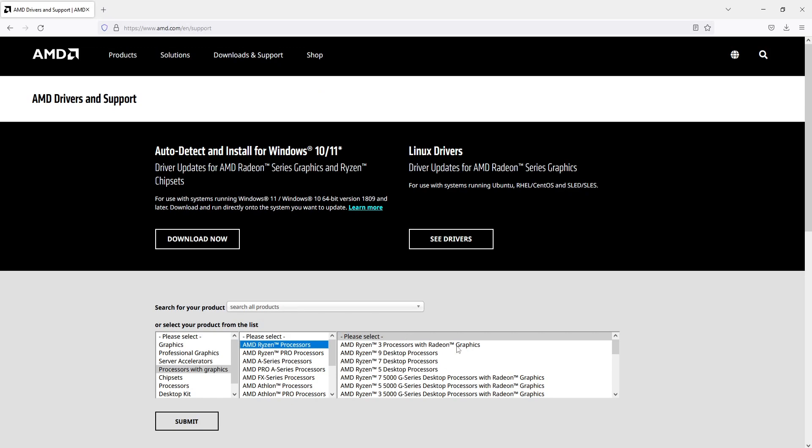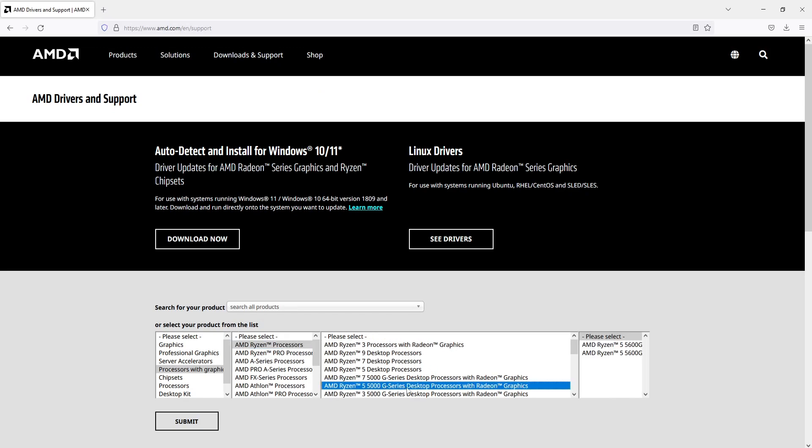So I need to select Ryzen 5, and as you can see here, the 5000G series. You can then see the options there — 5600G. So I can now go ahead and press Submit.